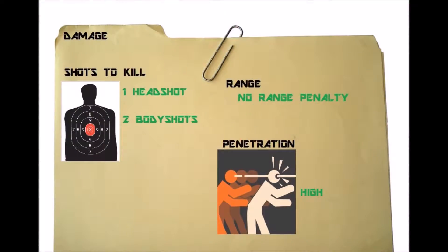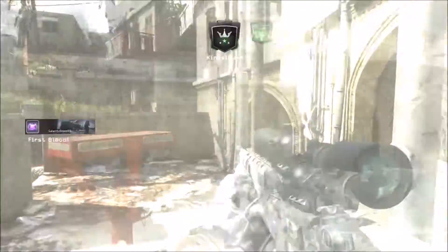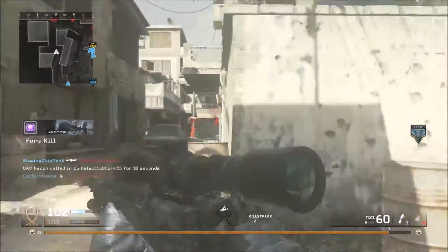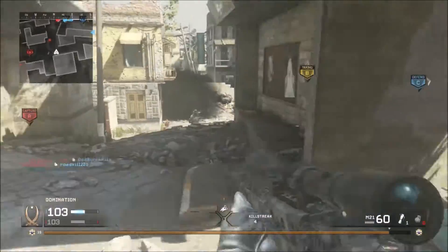The M21 has the weakest damage out of all the sniper rifles. It only achieves a one-shot kill to the head. Other than that, the body, arms, legs, and torso all need two shots to kill. Your range is the same as other sniper rifles — there is no drop-off penalty whatsoever. And your penetration ability is going to be high, like all the other sniper rifles.